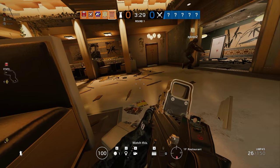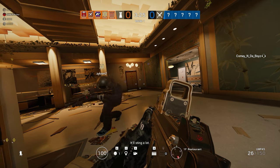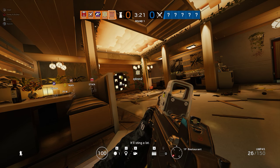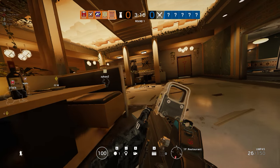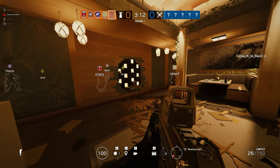Hey, Cyclone. Do you want a rotation hole, Cyclone? I can make a hole in the wall — just mark where. Okay, if you're covering A from here, I'm gonna get out and cover B.